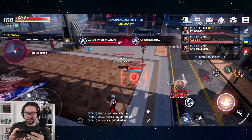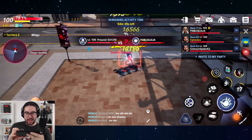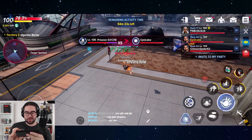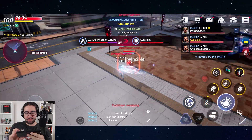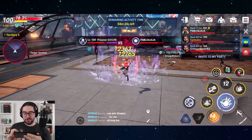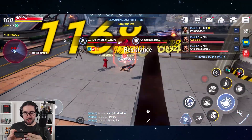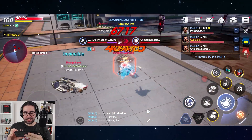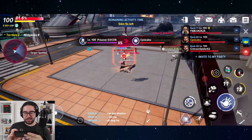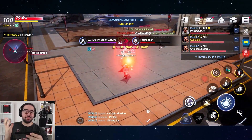A few people have trickled in and we now have a team of three attacking this prisoner boss. I'm dealing some pretty decent hits to him, but at the same time he's dealing a lot to me. This is really not something you can solo or even duo — you're going to need a pretty big group, probably want someone like Captain America with you. You also need to steer clear of AoE attacks; people really shouldn't be using AoE at all because you'll get hit by them. This is pretty challenging content and it takes mass coordination.